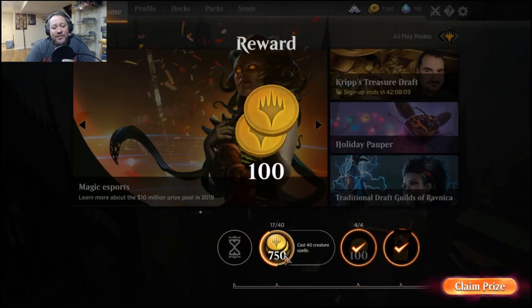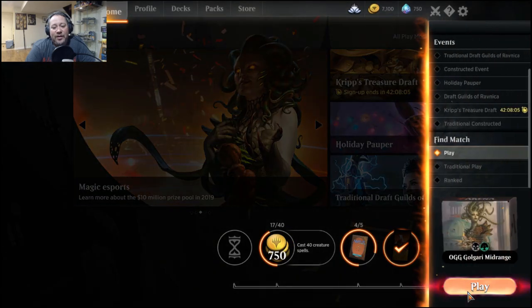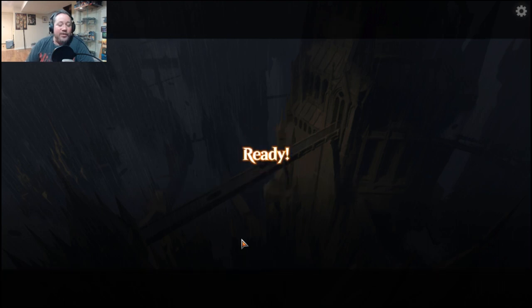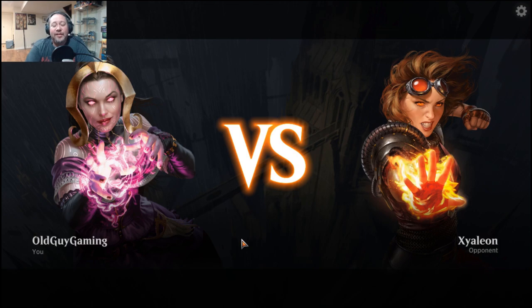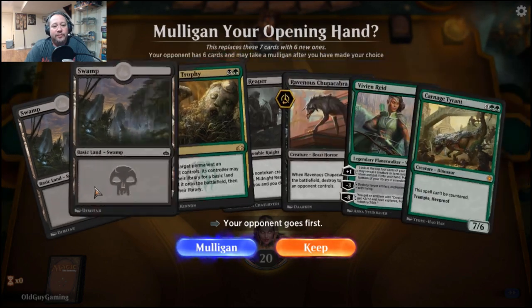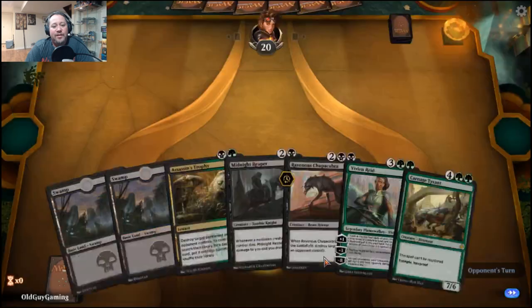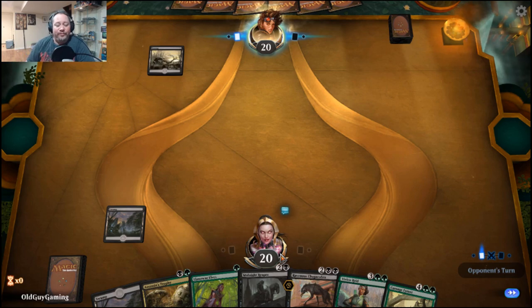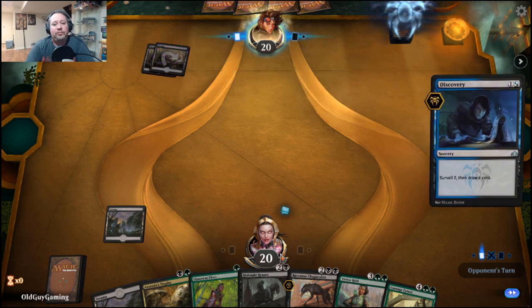How do I not cast any creature spells? That doesn't feel right. I've only been recording for 17 minutes and played four games because two of my opponents scooped. Again no green mana — that is a little concerning. So much good stuff but no green mana. I'm going to risk it. Oh — a surveil deck! Hello Dimir, how are you? Even more green mana now, I have the ability to get more.